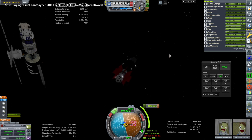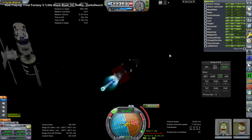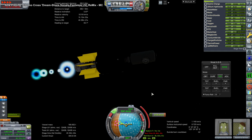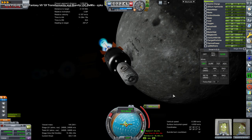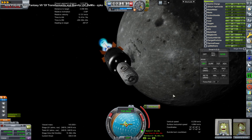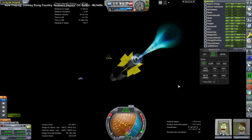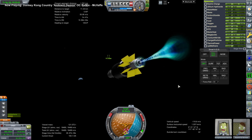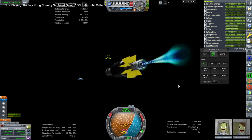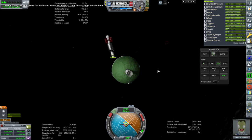The transfer burn is more than usual for the Moon — normally it'd be 3,100 m/s, but we're trying to get there fast, so I pour on the delta-V and it costs quite a lot more. We obviously have the delta-V to use and that will get us there much faster, but the downside is that it takes a lot of delta-V to slow down. We then rendezvous with our first target, which is the Pair.